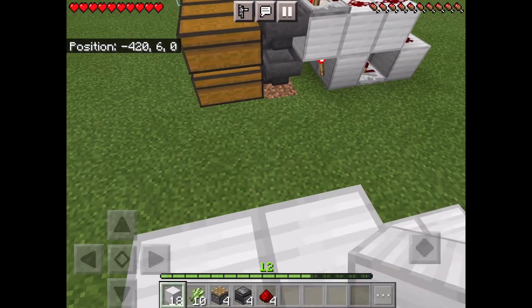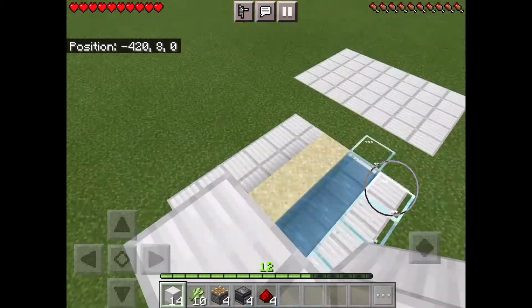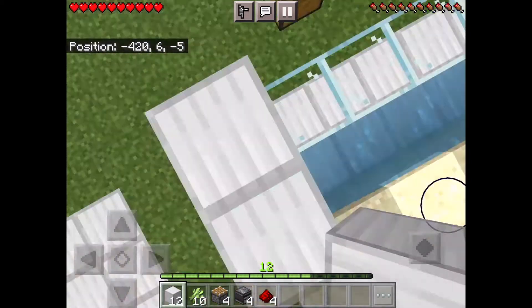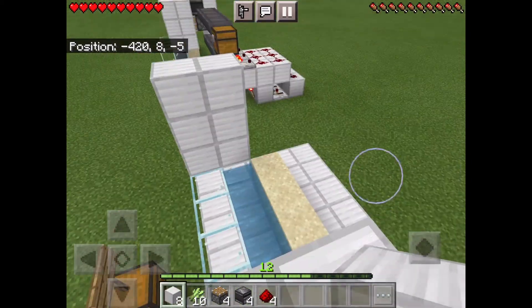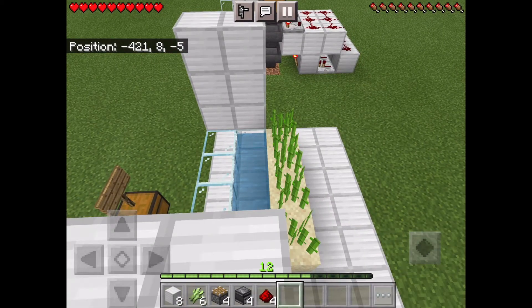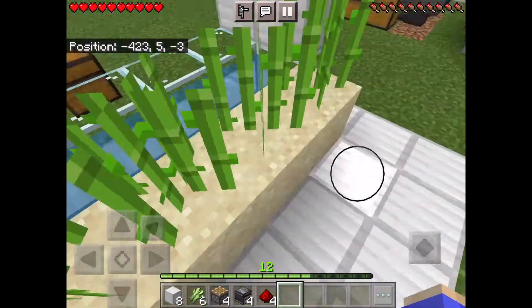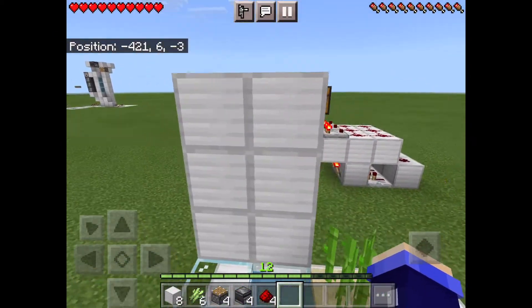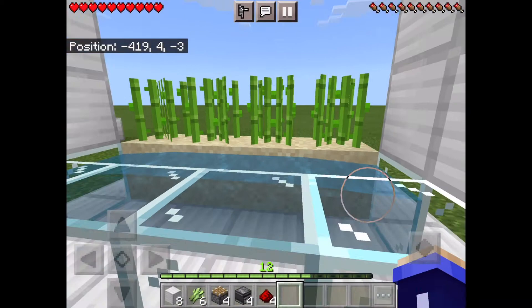We need to start by building a little wall — make it a 3x2. Put your sugarcane down where the sand is, make sure you have the water. It doesn't have to be sand as long as it's like gravel or grass or something.